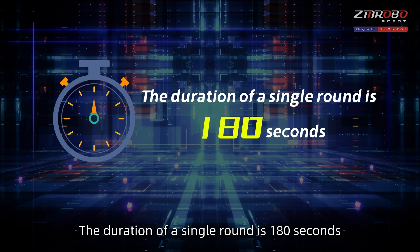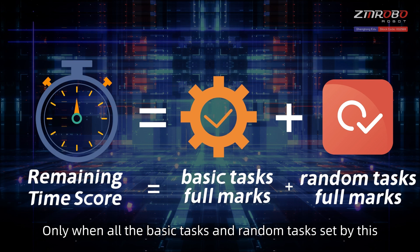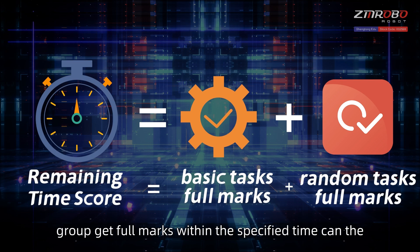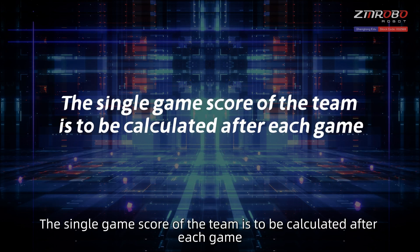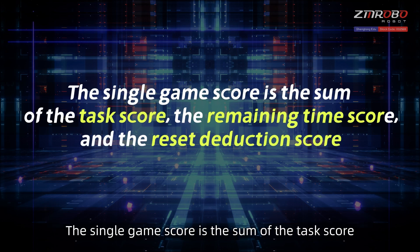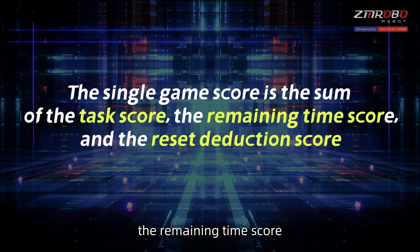The duration of a single round is 180 seconds. Only when all the basic tasks and random tasks set by the group receive full marks within the specified time can the remaining time score be obtained. The single game score is calculated after each game and is the sum of the task score, the remaining time score, and the reset deduction score.